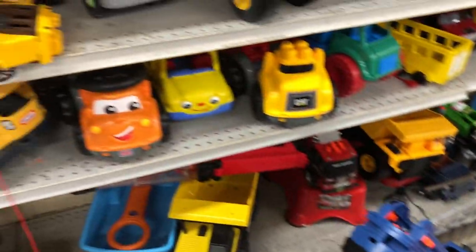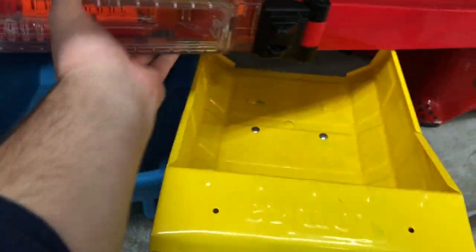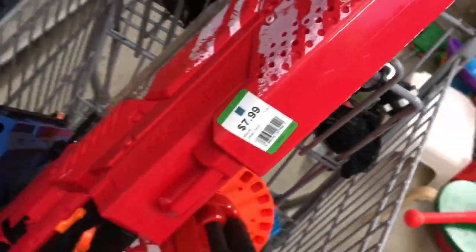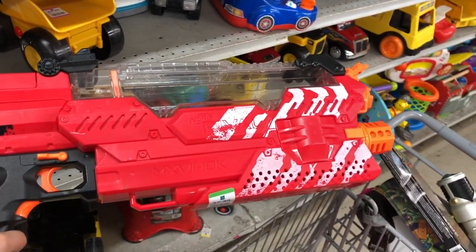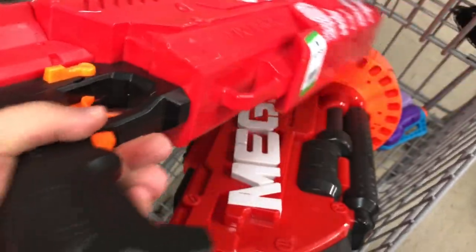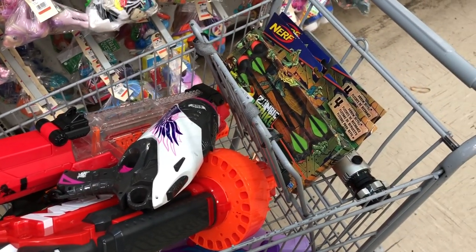Now for the exciting part. I made my way down the aisle towards the large items, and I couldn't believe what I saw. Get out of here Tonka Truck! Another Rival Nemesis? I can't believe it! And this one's cheaper than the first one we found on Episode 4. What an awesome bunch of finds at this store today. Let's go check out and then move on to the last store.